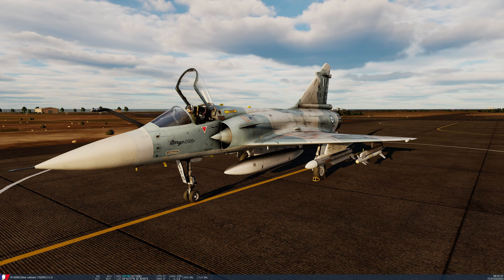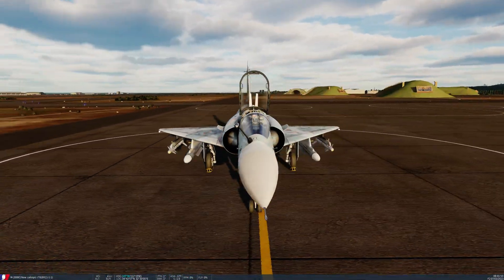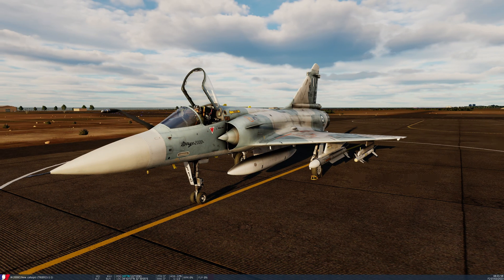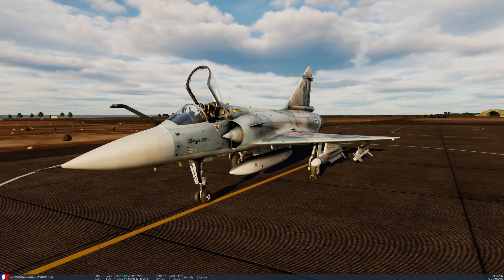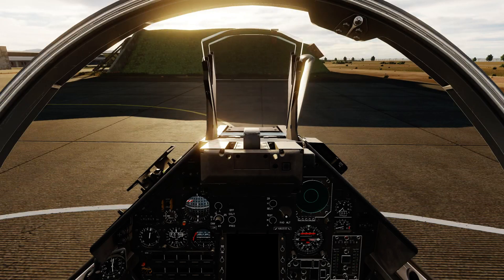You see it here in a fairly normal Greek livery, complete with a QRA loadout. I've got a centerline fuel tank, two Matra Super 530D semi-active radar homing missiles and two Matra Magic II infrared missiles on the outer pylons. I'm also carrying the Eclair pod for additional flares — probably a pretty standard QRA loadout for the aircraft. There are a few different checklists and procedures you can use to start up this aircraft. I'm going to be referencing the checklists found in Chuck's guide for the M2000C.